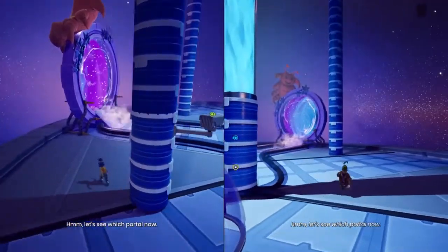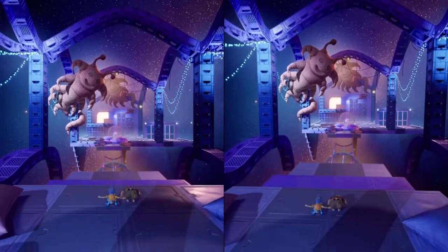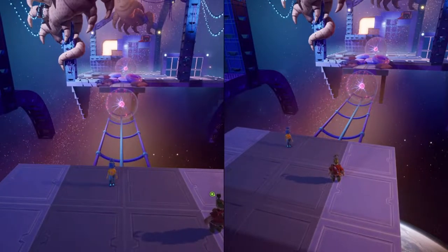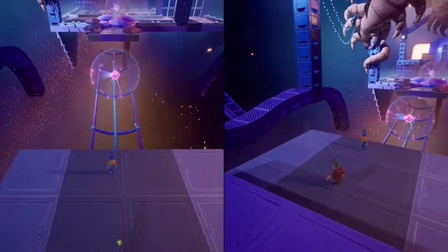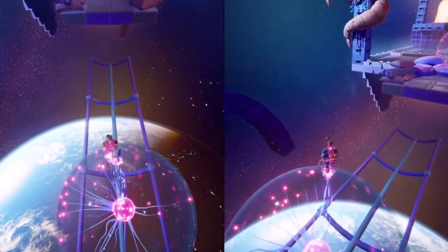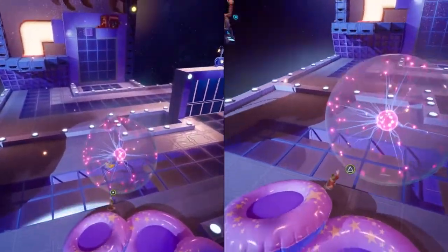Let's see which portal — this one right here with the crustacean on it, sure. Oh, it's one of those electricity things that make the hair stand up — a plasma ball or whatever those things are called. I don't know what it's called but yeah, I know what you're talking about. They have them in space museums usually, but you can even have them at home.